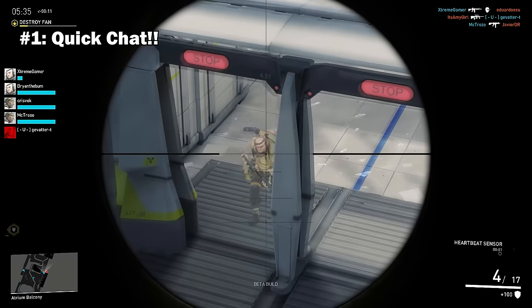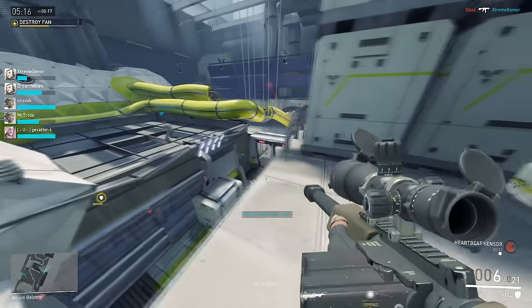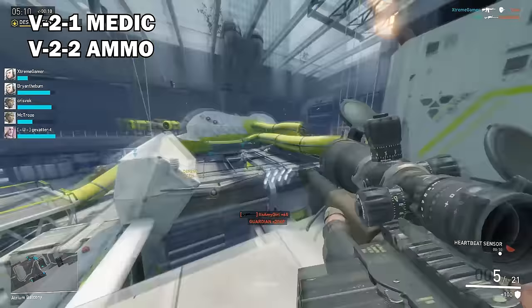Number 1: Quick voice chat. There are a buttload of different commands in Dirty Bomb, but the two most important ones in my opinion are V21, which is Medic, and V22, which is the call for ammo.